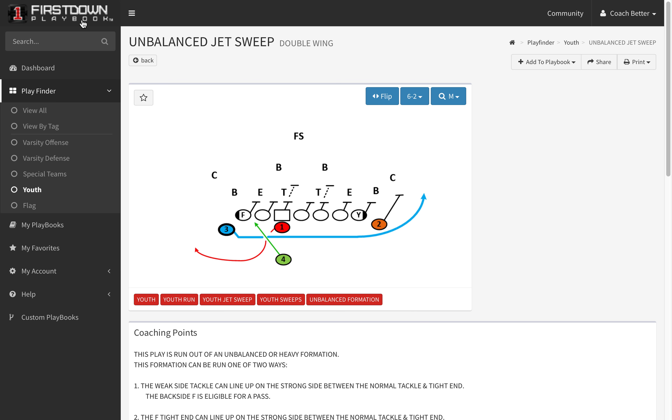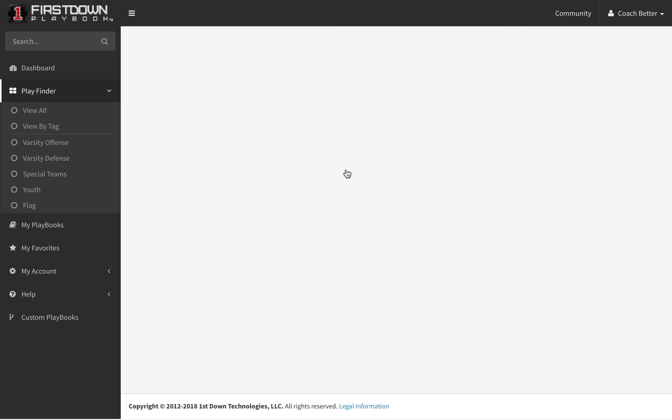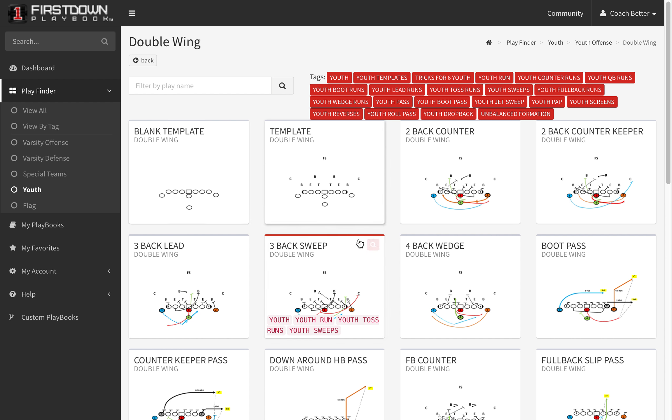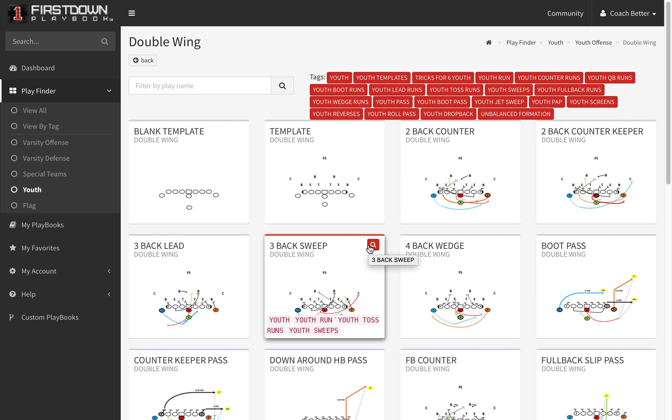Here's how you're going to find it. When you go to First Down Playbook, you're going to go to the youth section. Once you get inside of the youth section, you're going to go to offense. And the very first formation that you're going to see is double wing. We highly recommend this for the younger football players this coming football season.